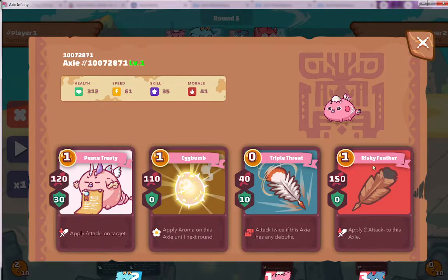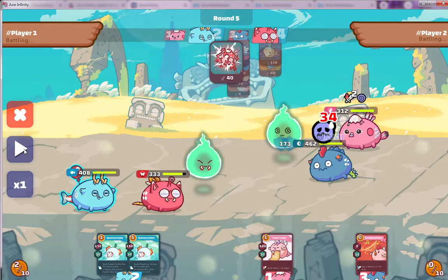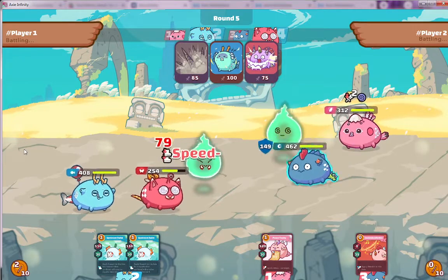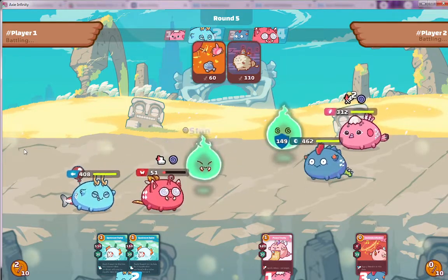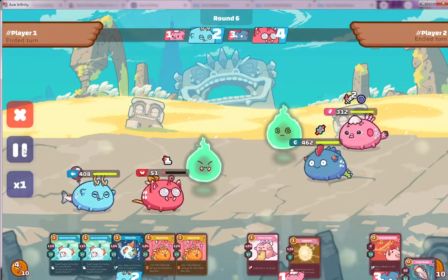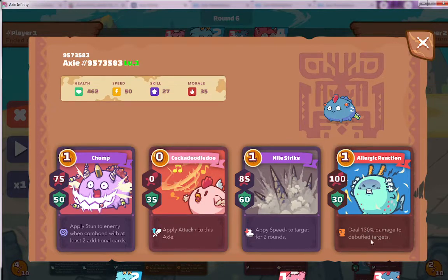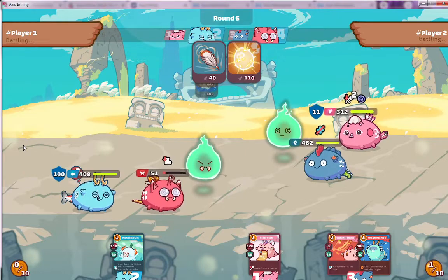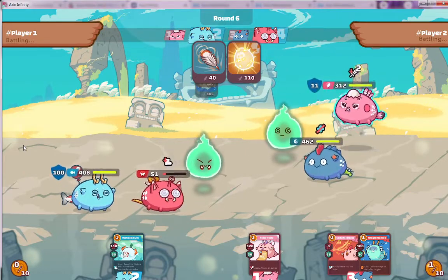The egg bomb got nerfed a little bit, which is maybe why it's a bit cheaper, but it's still a good card. This guy is doing a lot of damage and stunning. I think it may have applied a debuff as well, because if the opponent is debuffed this card deals 130 damage — a lot of damage. This team has a lot of damage output, which explains why it's actually so good.